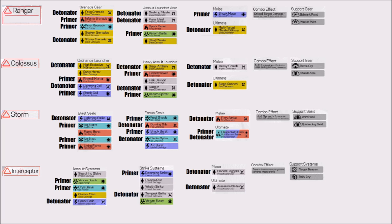The Interceptor has very little in the way of priming compared to the other three javelins. In fact, it has three elements of priming but only two ways of detonating — it can prime through acid and lightning, with its detonator restricted to a lightning-based attack and one raw detonator. It's also worth noting that each javelin has a unique combo effect. The Ranger's combo effect is critical target damage — a high-impact single-target attack that deals a lot of damage, so if you're fighting tanky bosses or high-value targets, this is the one you want.